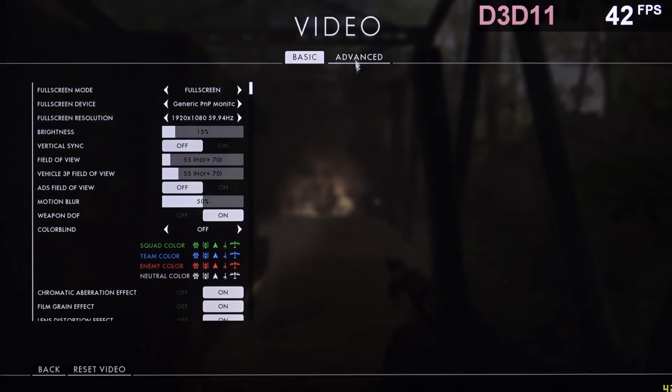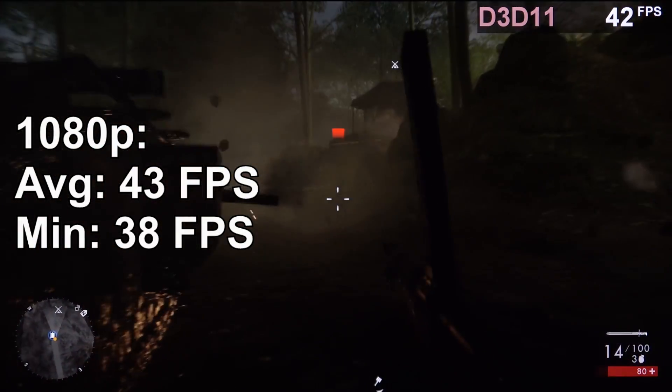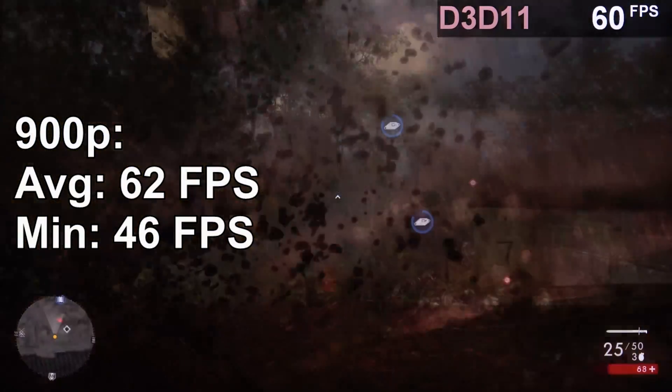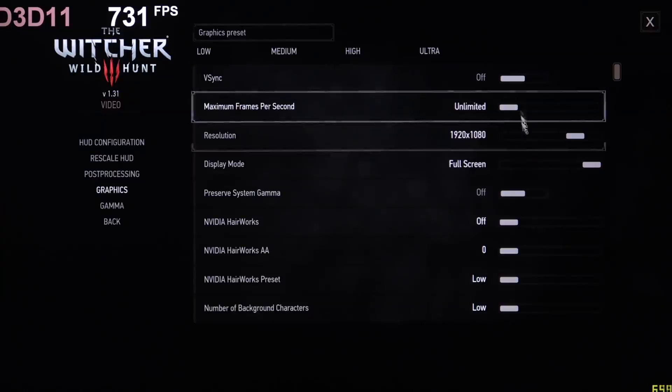In Battlefield 1 at 1080p with DX11 and low settings the game's running at like 43fps. At 900p I like it much better since we're now in the 60s in terms of frame rate.